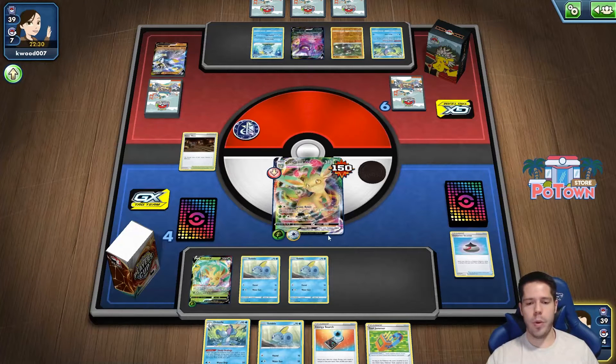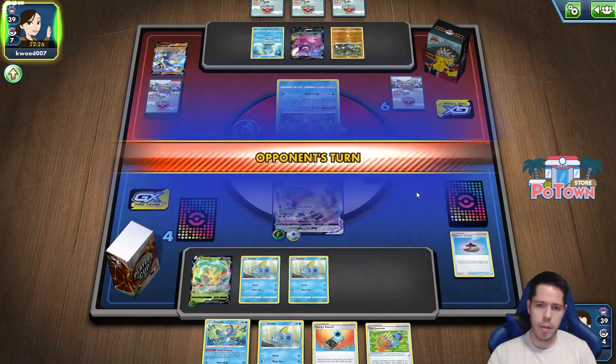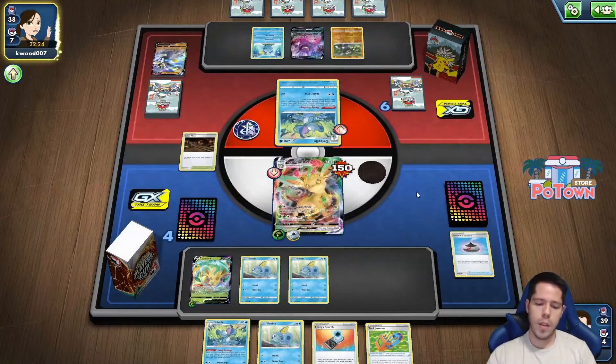No rush since we benched only support Pokémon. We have a Drizzle. If we get Marnied, we get Marnied — at least we get to push further with our potential attacks.